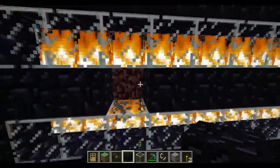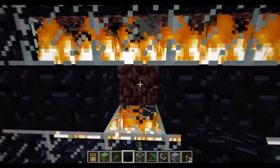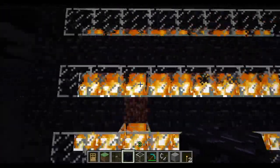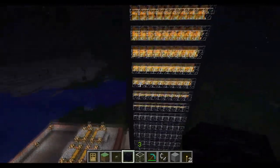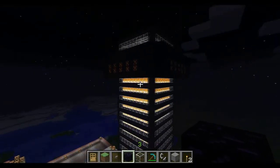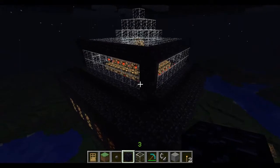In here there's netherrack — you just set the netherrack in a frame and it'll stay on fire. I've got glass on the outside and obsidian to cover it up. Pretty cool. It goes all the way up to the top, and then we've got a flashing light circuit up there.